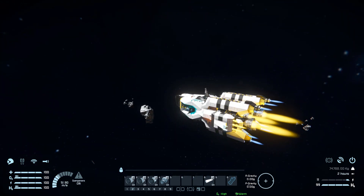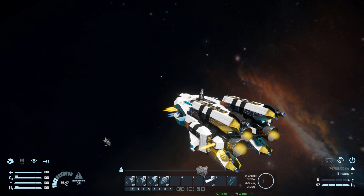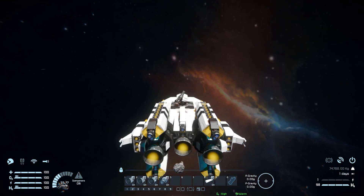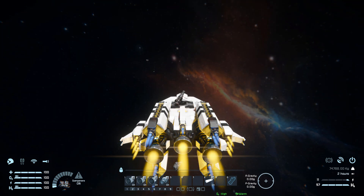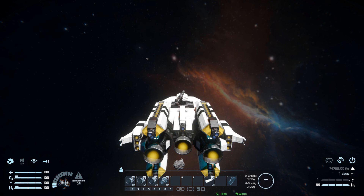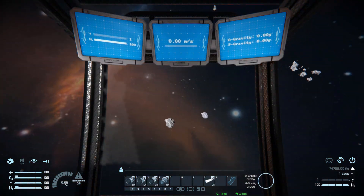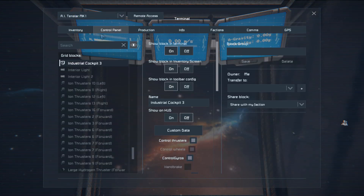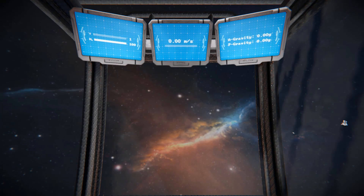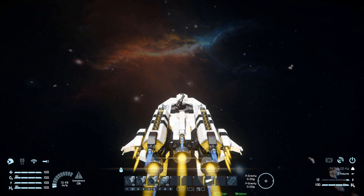Let's fly this thing around. Going forwards we are very fast - look at it go - and stopping is very good as well. Going backwards we are exceptionally fast and we stop pretty nicely. Going left and right is quite slow compared to everything else; going down is so-so, somewhere between forwards and left/right; and going up we've got a nice lot of speed. Wiggling the mouse around, we have an incredible amount of control with no weight whatsoever. You could go into the gyroscopes and dial them down a tad to make it feel a bit more weighty if you prefer.